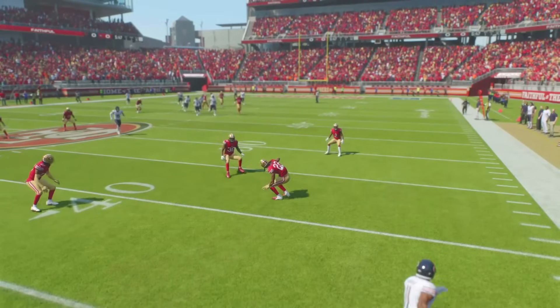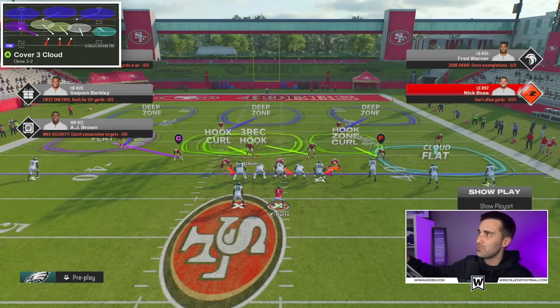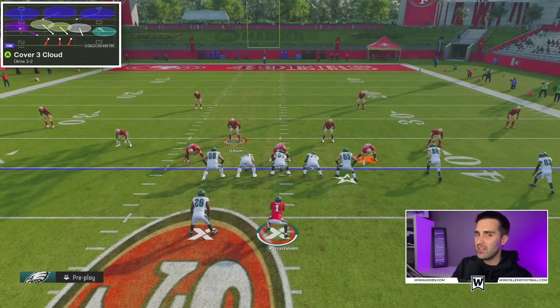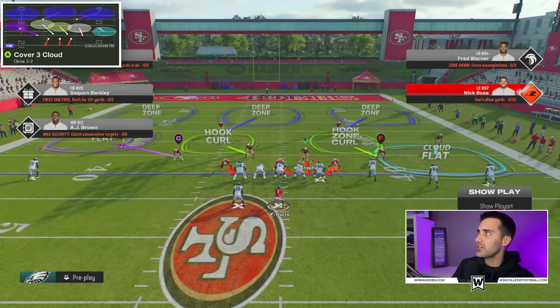The next play is one of the best coverage defenses in the entire game — this is Cover Three Cloud. It's going to help us protect the middle, protect the flats, and protect deep. Mixing this in with the blitzes we're sending becomes really frustrating to deal with. Everything looks the same with baseline on. Here's a secret about Madden: if you are only rushing three people, you won't get great sheds from your defensive linemen. The trick is to blitz your user and stand close enough to the line of scrimmage to get the green dot over your head — the CPU then recognizes you as a fourth blitzer and your three defensive linemen will actually shed, even though you can drop into coverage.